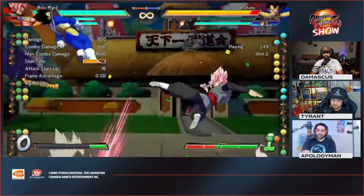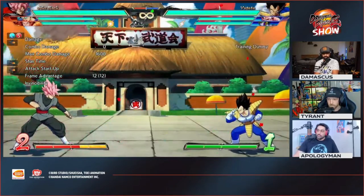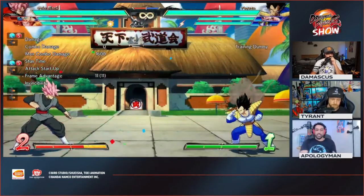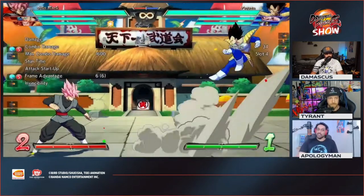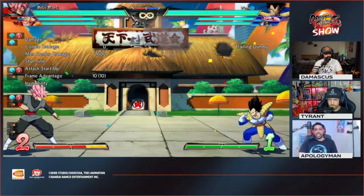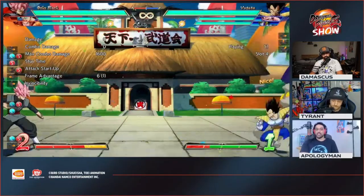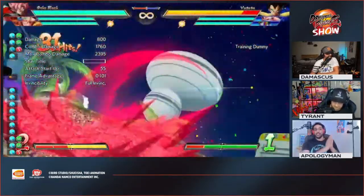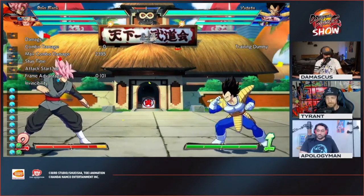Number three: Ki Charge has been buffed so you can literally do it from full screen. It looks like it's more instant or reaction-based, though they seem to be having a hard time doing it. The two biggest things are: if you're reflecting you can go into Ki Charge, and if you start your Ki Charge and reflect it, you can actually Dragon Rush from a very long portion of the screen - so your Dragon Rush now has much more screen coverage.